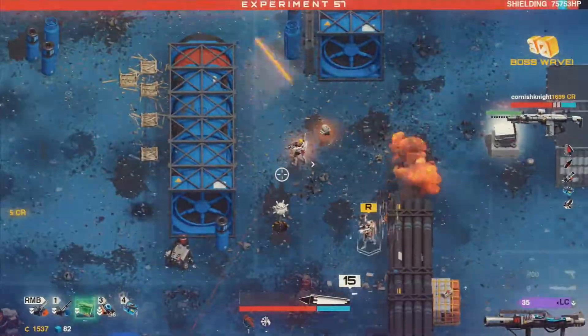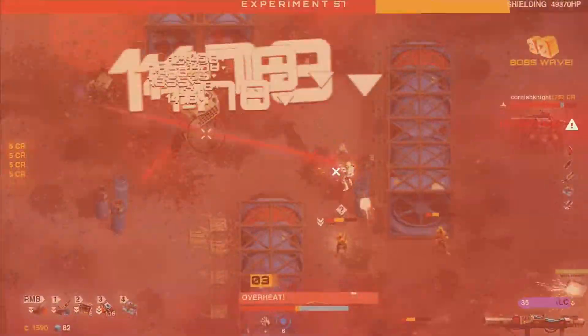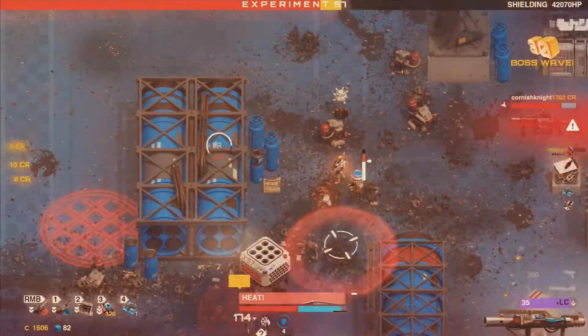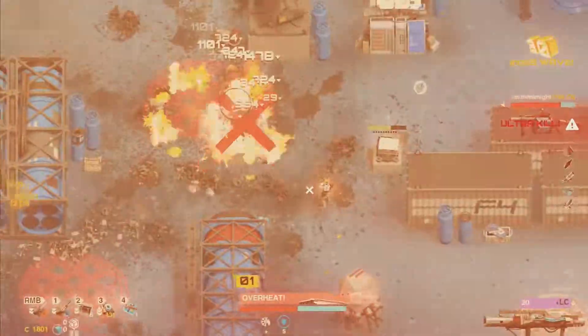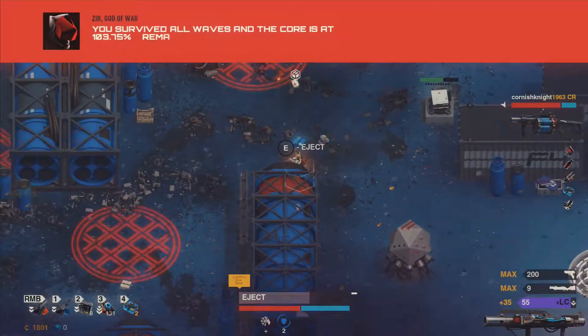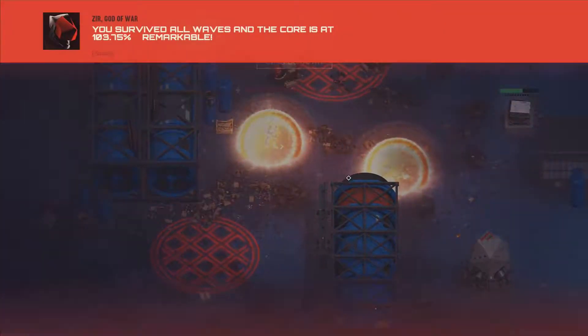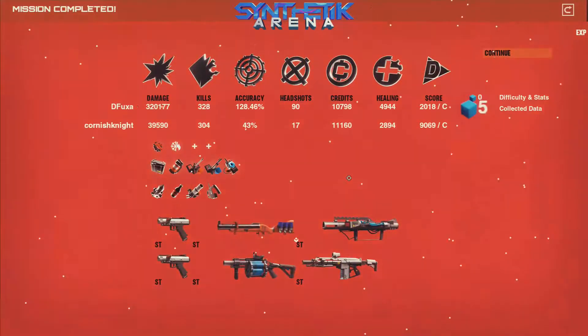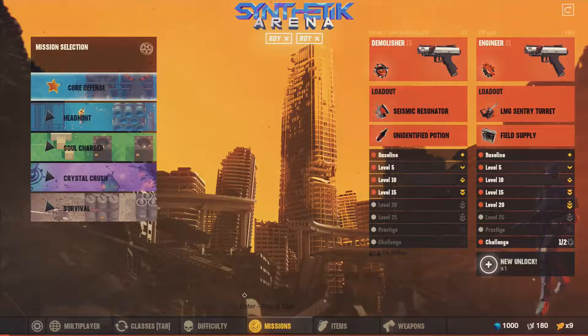Experiment 27! There he is! Die! There he goes! Whoa, that was quick! My weapon does that much damage. Did you upgrade it all the way? No, but I got enough. So that's basically the Core Defense mission. There's also Head Hunt, Soul Charge, Crystal Crush, and Survival — I've never actually done any of those, so that'll be interesting to see.